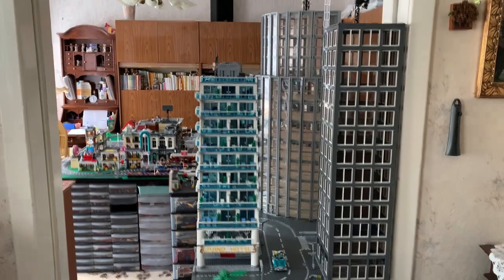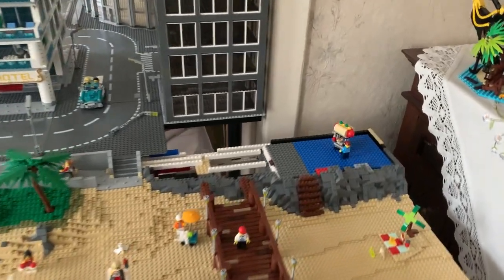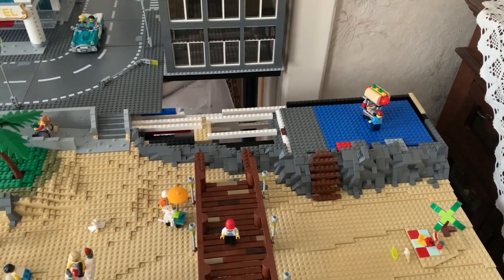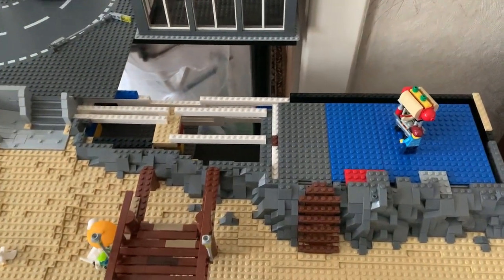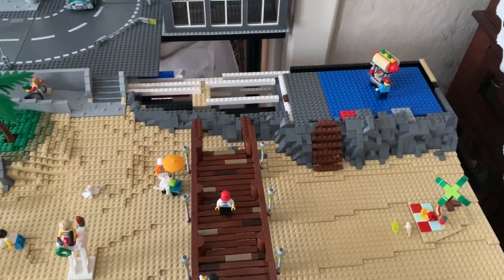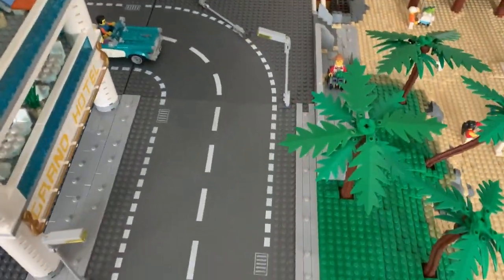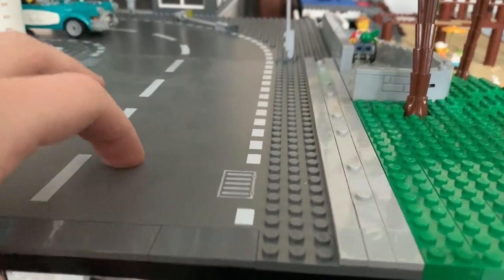Hello guys and welcome to today's city update. I want to make it quick today - we want to focus on one specific problem, and that is this gap I talked about in another city update. The beach is already standing about five studs off the table, and because I moved the whole downtown area, there is a 16-stud gap between this table and this construction. It works kind of well with the base plates if there's not too much weight on there.